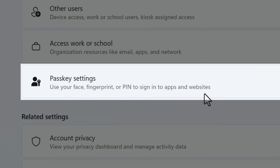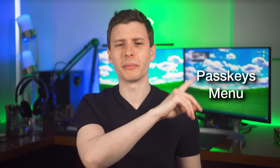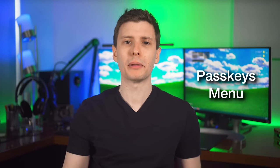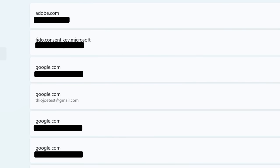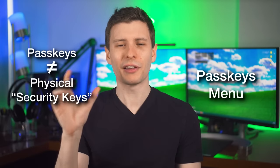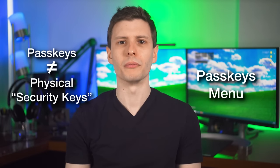There's also a new menu for pass keys, which is basically a replacement for passwords. Now you can go into Settings and see which pass keys you have saved in Windows Hello and remove them — that's convenient. Also, don't mix pass keys up with security keys, the physical things — they're completely different.